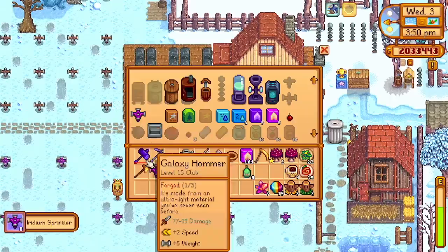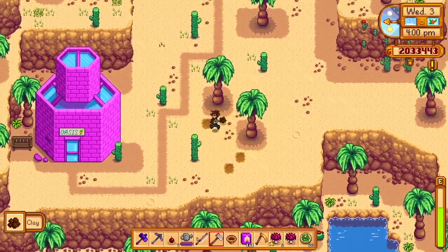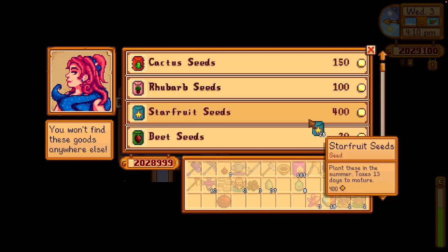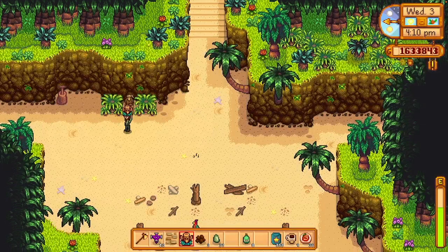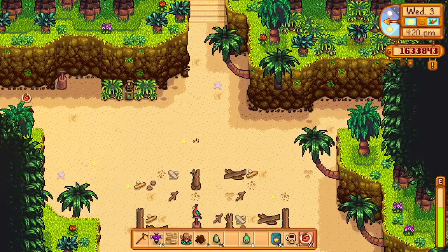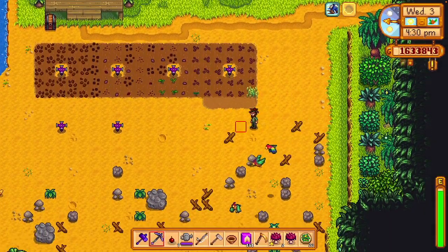The amount of chores you have to do in the winter is so low — it's already four o'clock and we're basically done. I should buy some beets so I can put them in Lewis's fridge to unlock the casino and stuff, though I don't know if I'm going to do that or if I already did. But that's something that's good to grow on Ginger Island since there's no seasons.